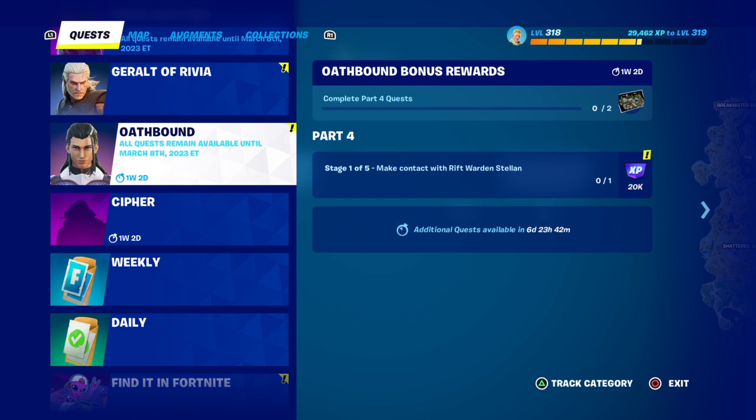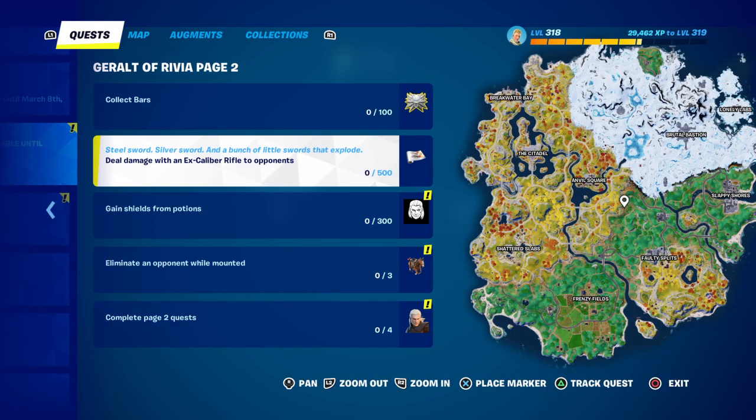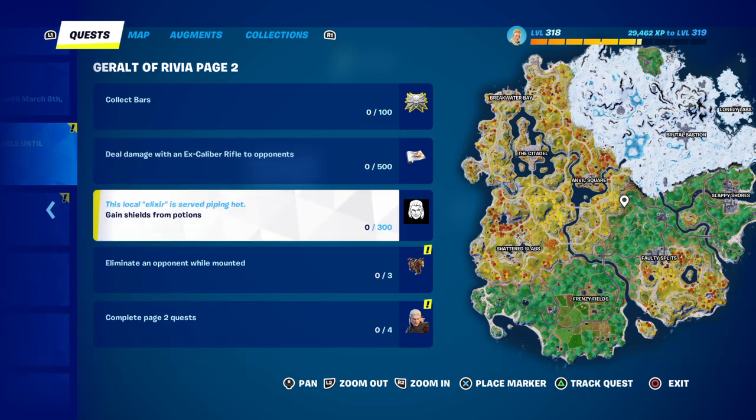We've got the outbound ones: make contact with a rift ward, which you just need to do once. Then there's the Arabia quests — collect 100 gold bars to earn a wrap. Deal damage with a sky rifle for 500, and gain shield from potions to get the banner.